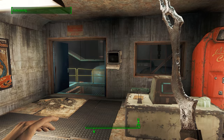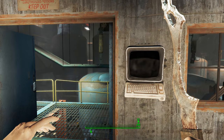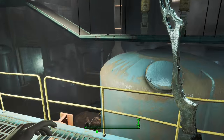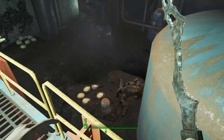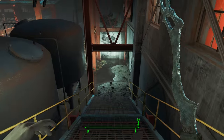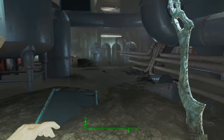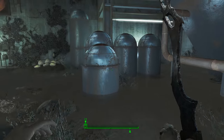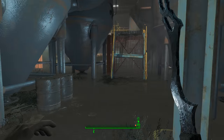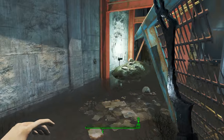I came inside and hacked the terminal. Actually, I picked the lock and then hacked the terminal because it's better experience to do it that way. But anyways, once you get in here, you're going to deal with Mirelurks that are down here. There are a ton of Mirelurk eggs in here as well. We're going to head down here and weave our way through this maze of pipes and all kinds of crap, and make our way around to the back side.